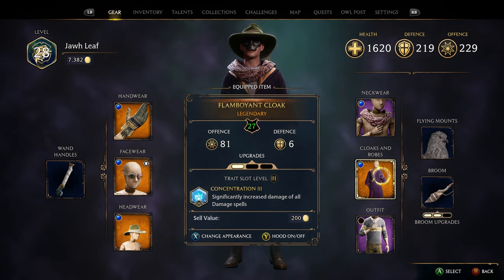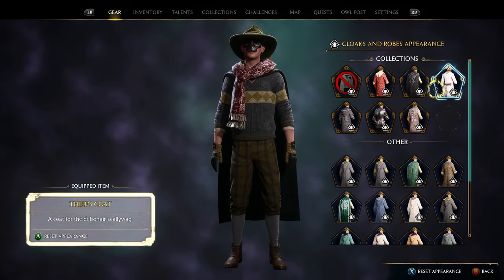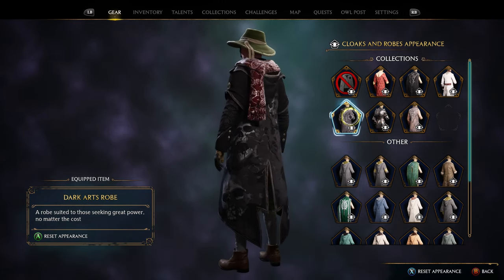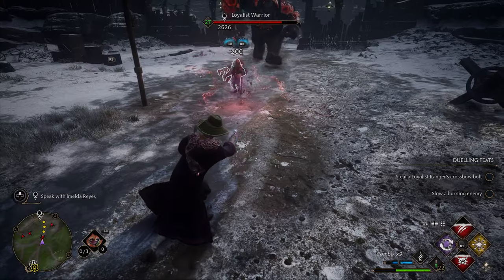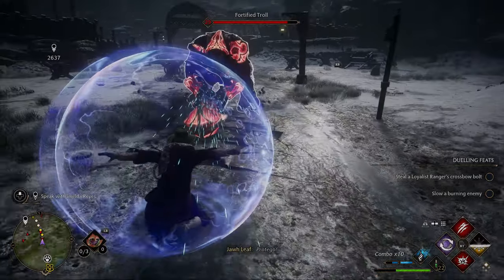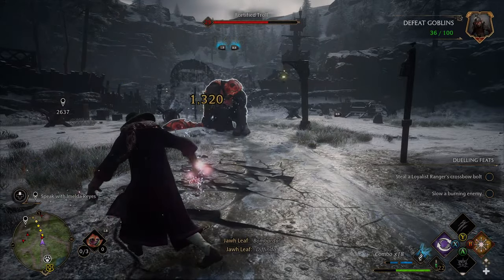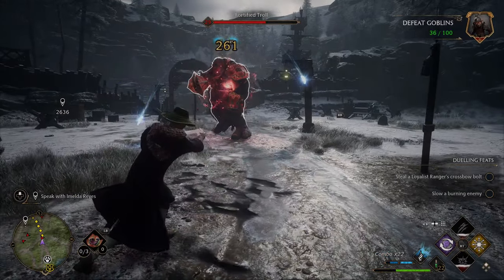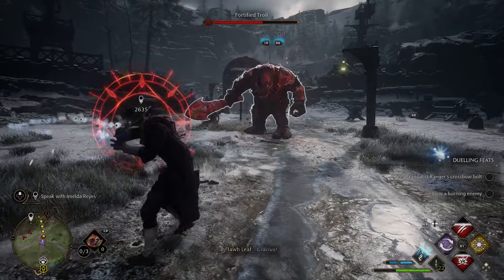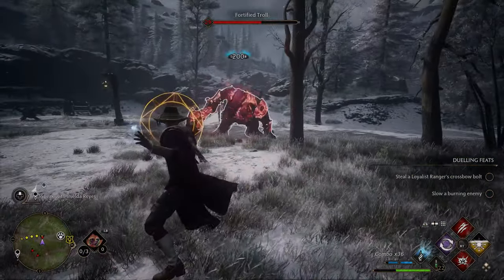On top of that, you can change the appearance of your gear by hovering over it in the menu and pressing the X button. This will allow you to change the appearance of the gear you are wearing to whatever gear you have in the inventory or that you have sold. My issue with selling gear as your main income is the selling price of the items and your inventory space. Selling items can range from 60 galleons for common gear up to 200 or more galleons for legendary gear, and you won't be able to find legendary gear left and right to sell.